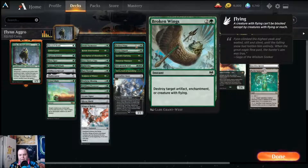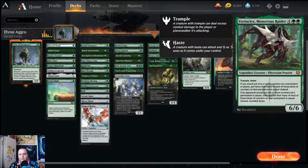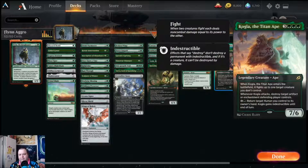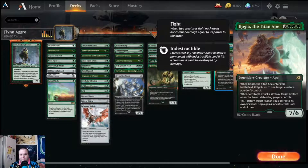Broken Wings is another nice instant-speed artifact and enchantment removal with the added bonus of destroying a creature with flying. Fierce Empath finds a creature with converted mana cost six or greater and puts it into our hand. We have Vorinclex to help us double our counters or double the counters on our opponent's side — it is also a six-six trample hasty creature. We also have Kogla the Titan Ape, which fights something when it enters.